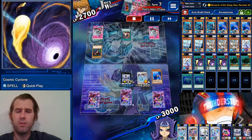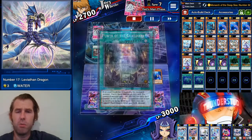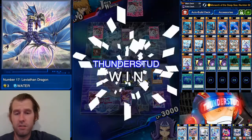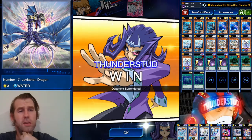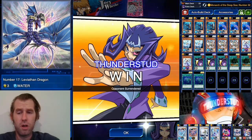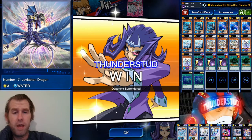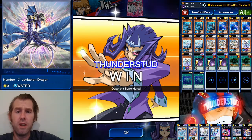We discard Brionac Dragon to bump Leviathan up — would rather have the 3k monster than fall just short of lethal. He goes Red Eyes, but we have Cosmic Cyclone as the perfect counter. He makes a big misplay with Claw of Hermos, tributing his own dragon to equip mine, accidentally buffing me up to 5500. Overall, I wish this deck was a little better — it executes its plays consistently, but once your initial special summons are made it's hard to crawl back. We'll keep testing. Hope you guys enjoyed, thanks for watching.